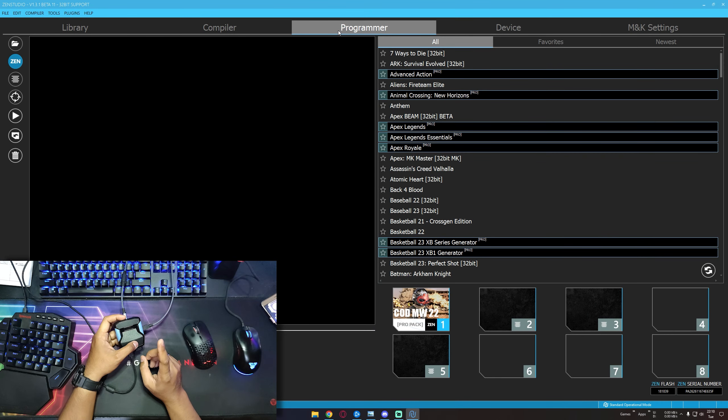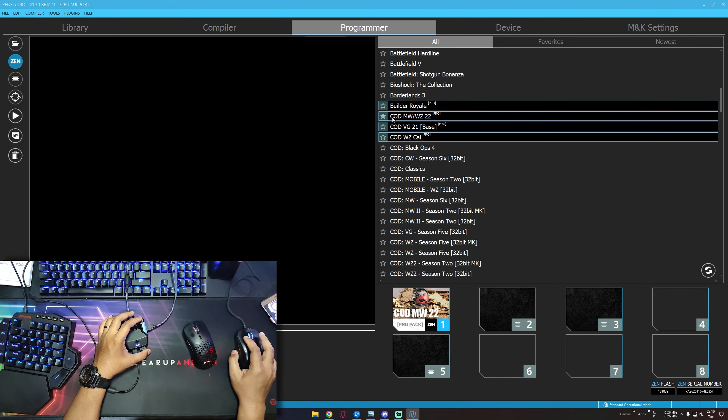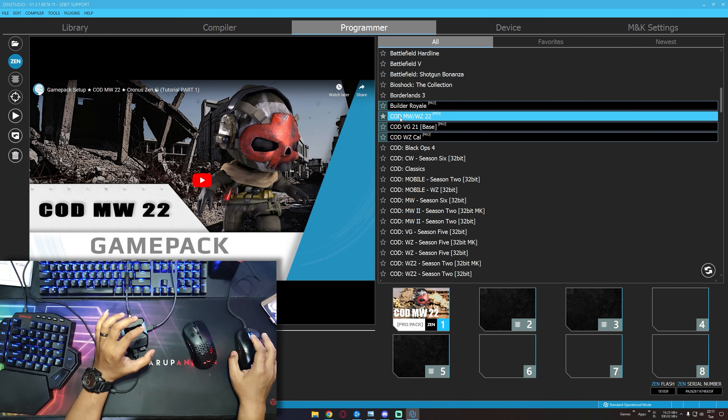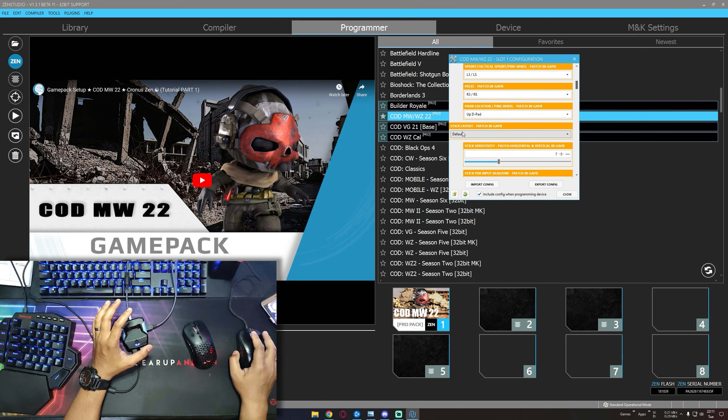Next, I will show you how to import and set up the script. This is for script number one. Go to Zen Studio, open, go to the Programmer tab. In here, you will see this Modern Warfare 2 or Warzone 2 Pro Pack. Just drag and drop to an empty slot — I am using slot number one. To enter the script menu, click the number icon. And remember, in this yellow bar, set it the same as your in-game controller settings: button layout, deadzone, sensitivity, and others.